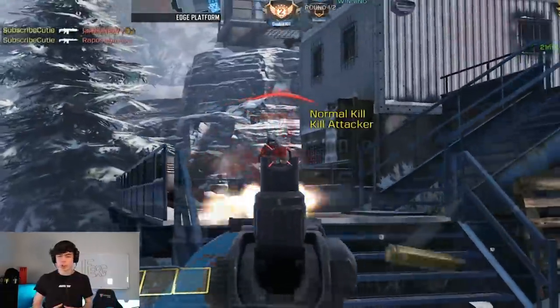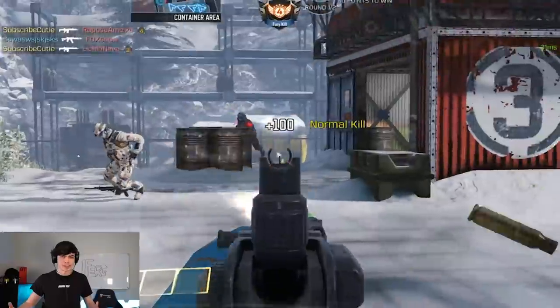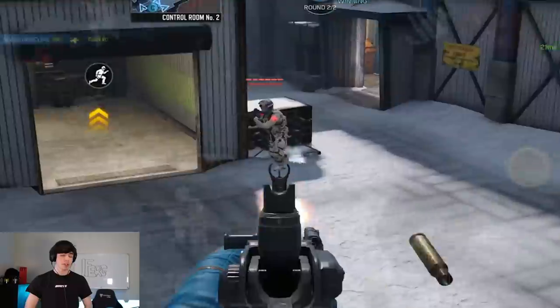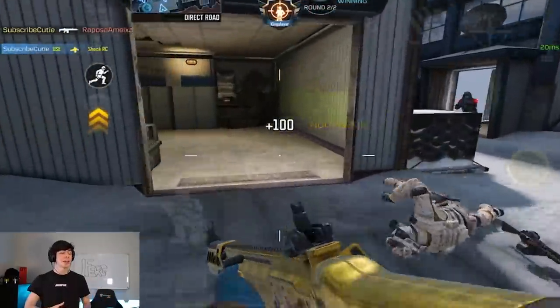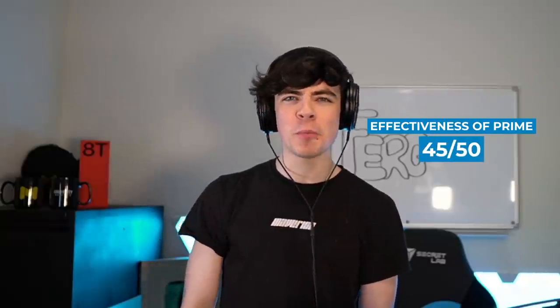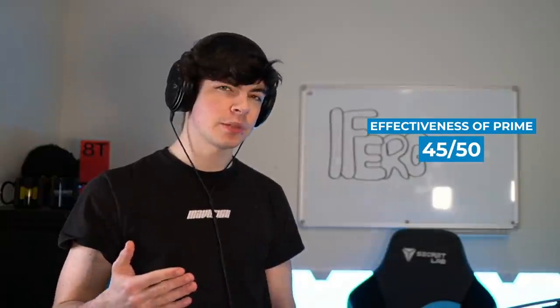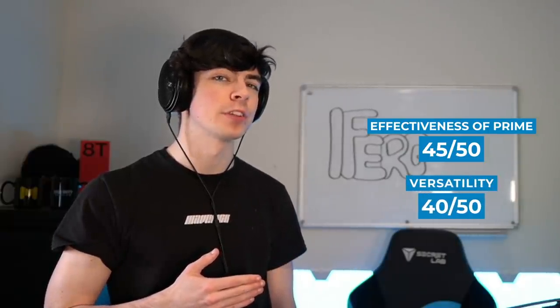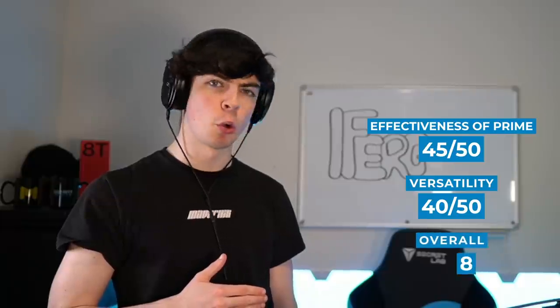The DRH is a three-shot assault rifle — you guys already know all the basics about the gun on the Fergometer. Effectiveness of prime, which is the close range encounters, gets a solid 45 out of 50 because it's currently the second fastest killing close range assault rifle in the game, second only to the M16, but who uses that? For versatility, it lacks a little bit at really long ranges, so I'm going to give it a 40 out of 50 on the Fergometer, with a grand score of 85.